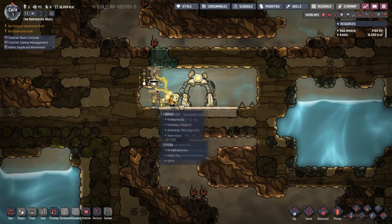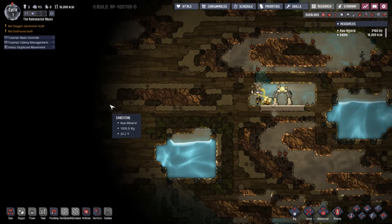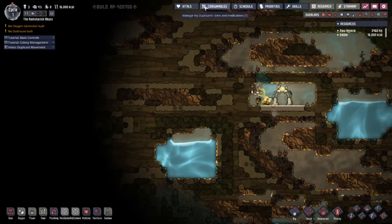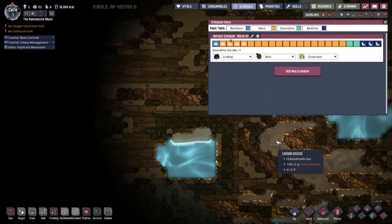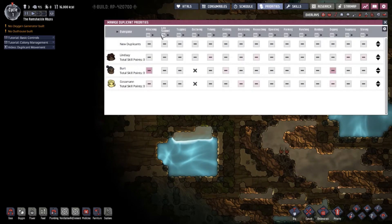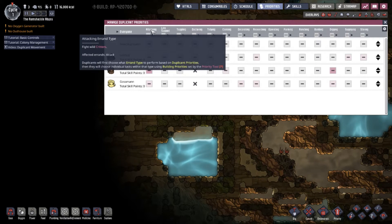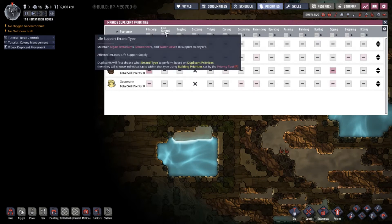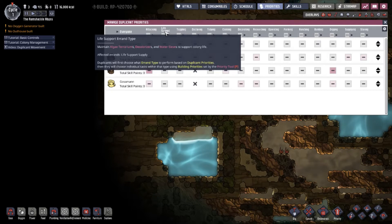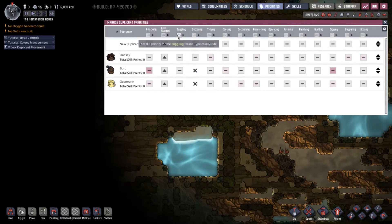There's a lot of water — that's really good. Remember how I said it was really cold here? Over here it's about 70 degrees, but right over here it's already 20 degrees. We have the Vitals tab — I don't use that page a lot. Consumables tells you what they can and can't eat. Schedule shows their daily schedule. Priorities tab is important.